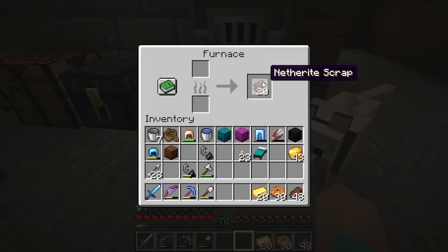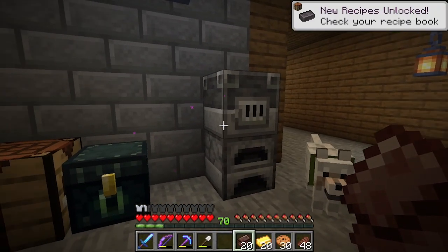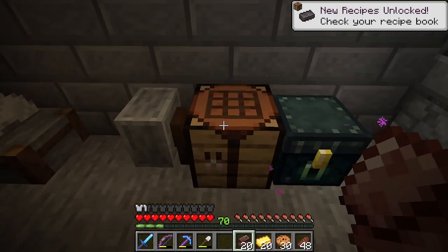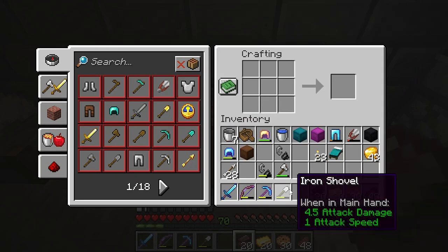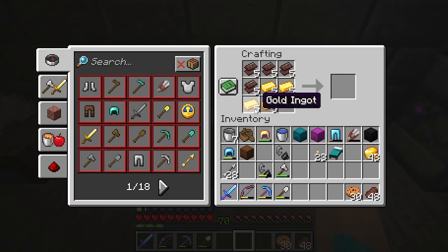And there it is! Our netherite scraps are all smelted up, and now we have new recipes unlocked! It's four of each to make the ingots — like that.